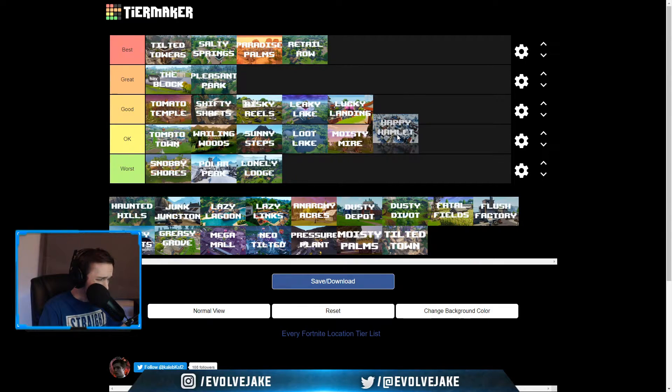Happy Hamlet — it's going to be between okay and worst; let's put it okay. It was a pretty nice area with lots of loot, but it was far edge and it's the snow biome. Being in the snow biome loses you a lot of points for me. I don't think there were any rifts nearby, but there were planes for mobility. This wasn't a location I really enjoyed going to much at all, aside from when it first came out and a lot of people were going there.